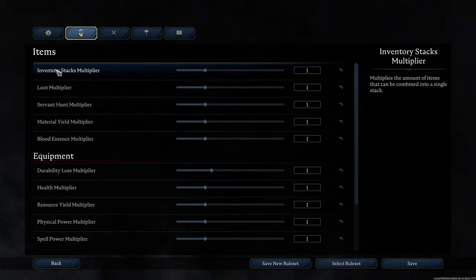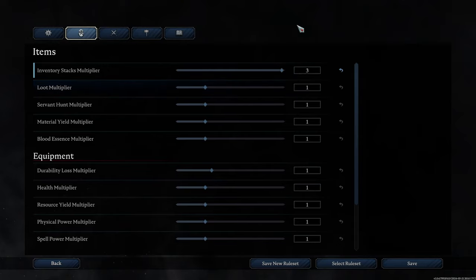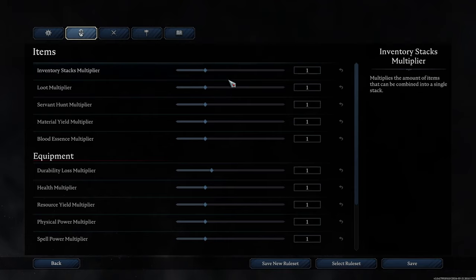Items section: inventory stacks multiplier determines how many items can be combined into a single stack. I recommend making it as high as possible so you have more inventory space to hold the same type of item. In the early game you have very limited inventory, so this is helpful when going to the copper mines to gather a large amount of resources. Without this option, you'd have to return to your castle much sooner because you'd run out of inventory space. This determines how often you'll be going back to your castle to empty your inventory.